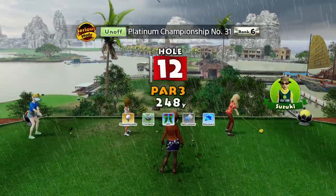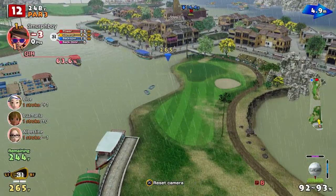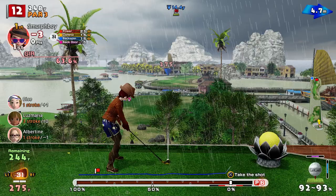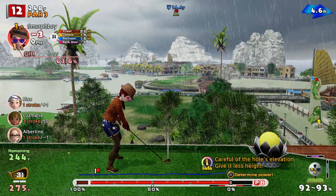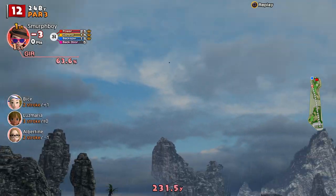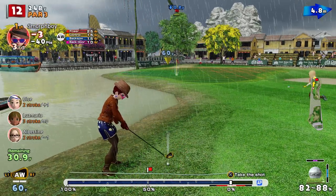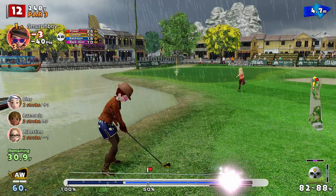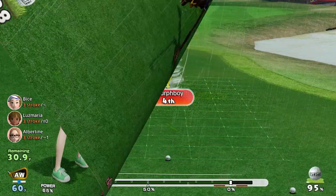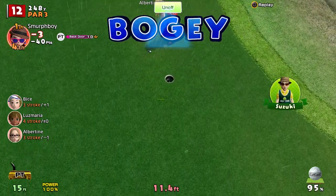Rain's coming down now, so we'll lose a lot of carry. I have to go power three here and try to keep it down as much as we can. We missed the shot — gonna go left, that's wet and out of bounds for sure. We've got a drop though, not all bad. If we can fling this somewhere near the hole we might save a par. Went past too fast, I think, so we're going to drop a shot. You can't put it in the water and expect to make a par.